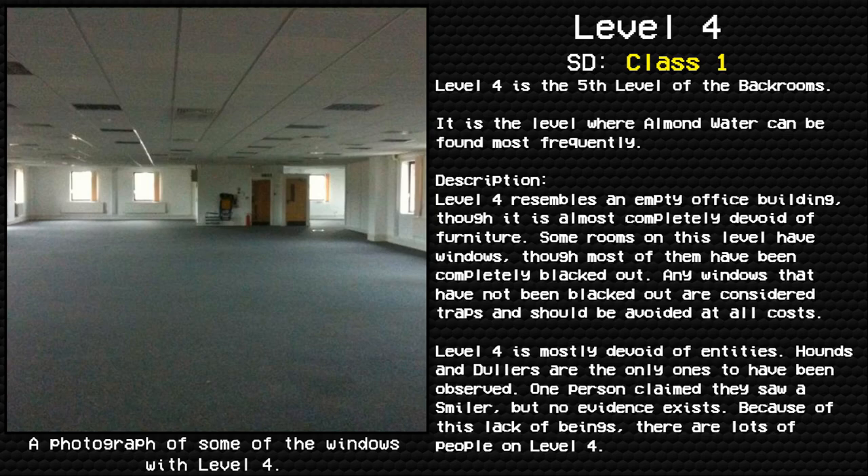Level 4 resembles an empty office building, though it is almost completely devoid of furniture. Some rooms on this level have windows, though most of them have been completely blacked out. Any windows that have not been blacked out are considered traps and should be avoided at all costs.